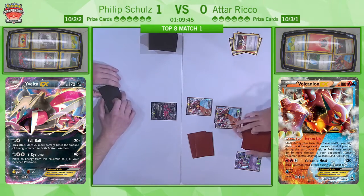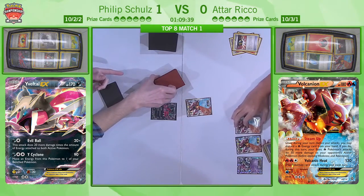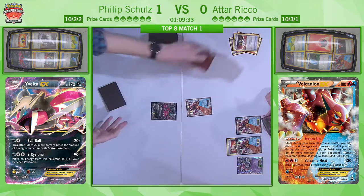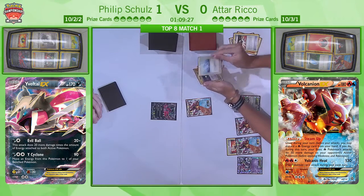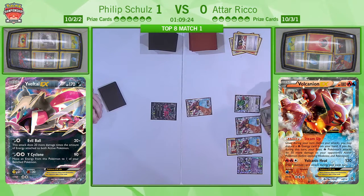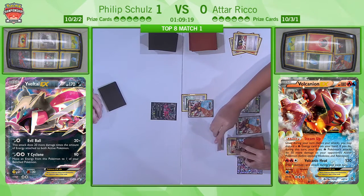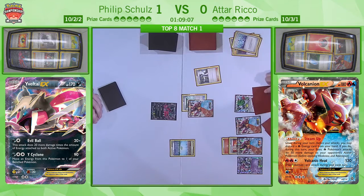Definitely not. This is one of the reasons why Volcanion EX is so simple and always gets set up — all you need is one Ultra Ball and suddenly you've got your three main attackers on the field, and you can also grab Shaman EX. We're going to see the Shaman to set up for some cards, and he already has the Floatstone. He also has Fire Energy to attach and Professor Sycamore in hand. Instead, we're going to see the Parallel City come into play straight away, followed up with a Professor Sycamore.